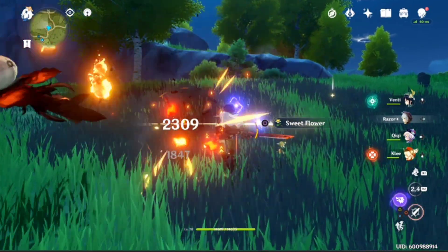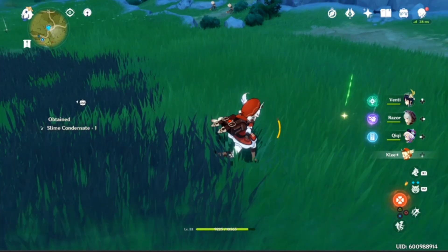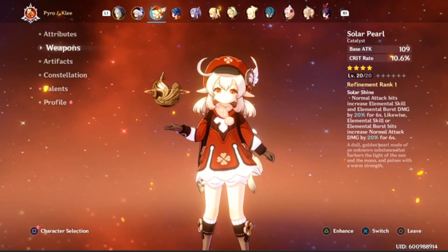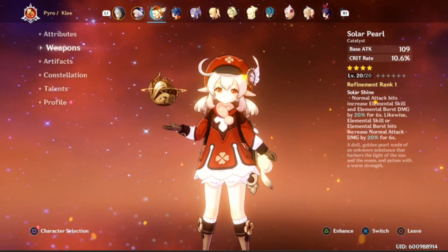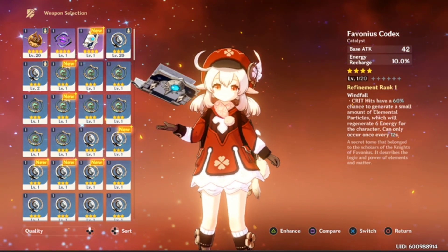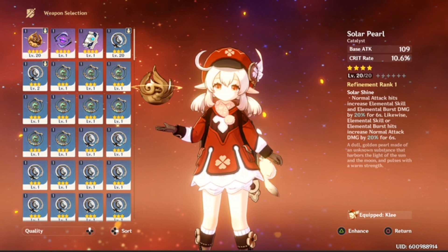It's going to be really good if you have another strong pyro character like Diluc on your team alongside Klee — you'll be doing massive damage between the two. You can also run a combination like I have here with Venti, Qiqi, Razor, and Klee for a good mixture. For weapons, pick a catalyst with good crit rate and attack — for example I'm using the Solar Pearl from the Battle Pass, which has base attack and crit rate and buffs normal attacks, charged attacks, and elemental burst damage.